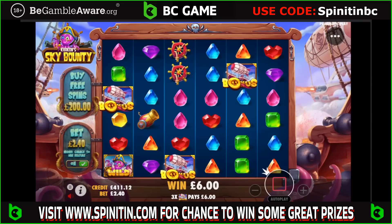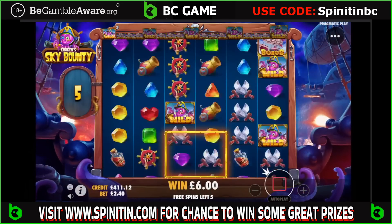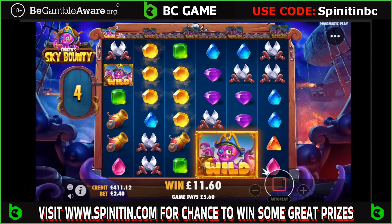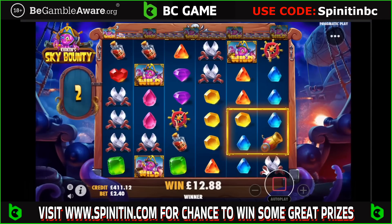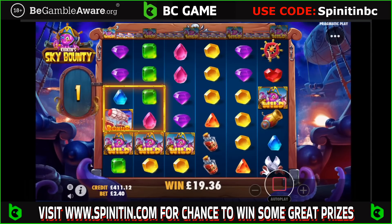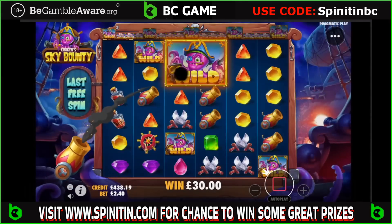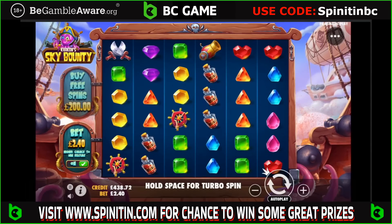Next one is Sky Bounty. Here we go then — Sky Bounty. We need the bonus symbols. I don't think we're going to get them, are we? We've got one there. One more. No. That's pants as well, isn't it — 30 sodding quid. These just get worse. 4.38 — five to come. Next one is Old Barry — Big Bass Amazon.